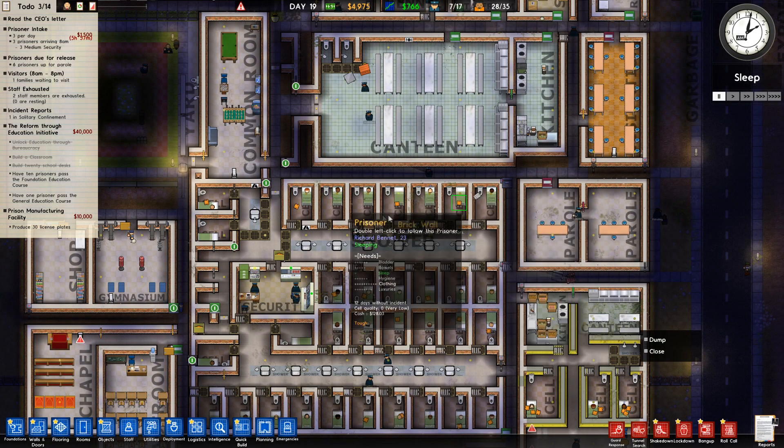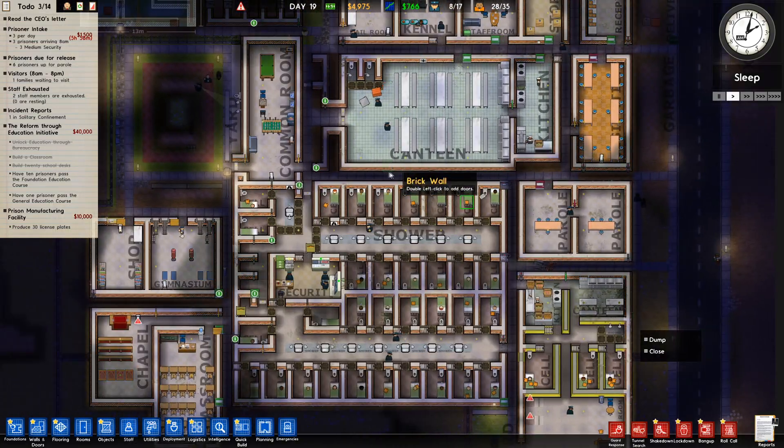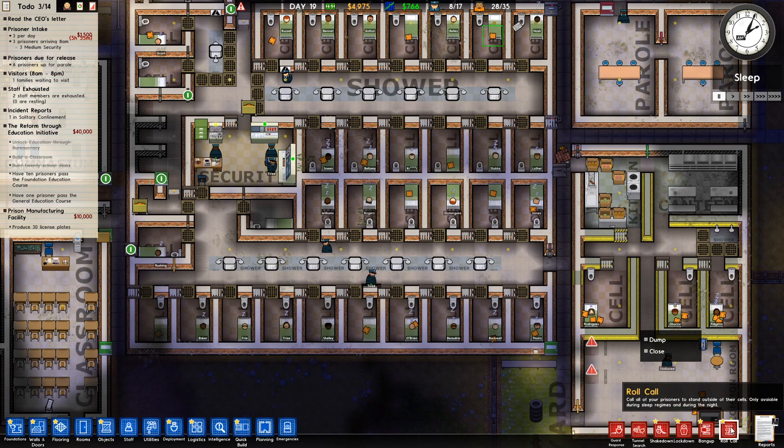Hey, this is Bug Paladust, thank you for joining me for episode 11 of my Prison Architect playthrough. It's nighttime now. I've noticed there's a new thing here called roll call — I've never seen that before. It calls all the prisoners to stand outside their cells.